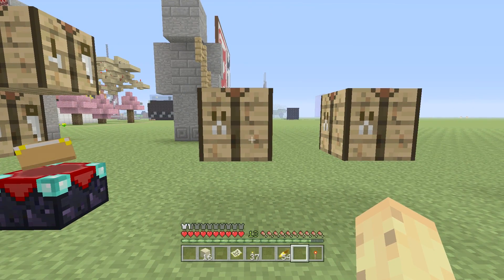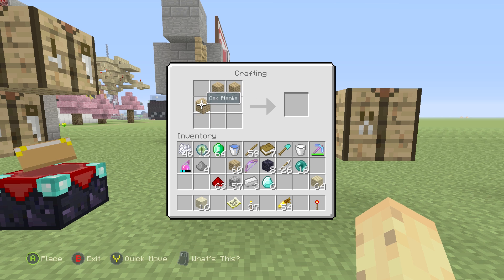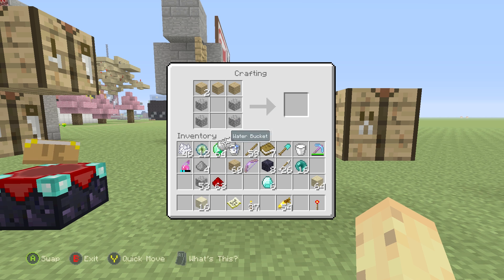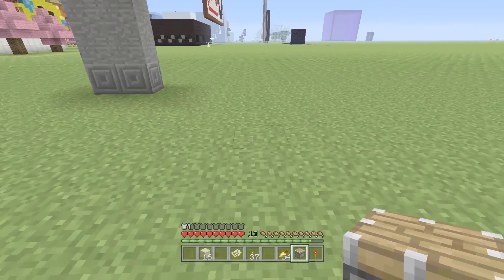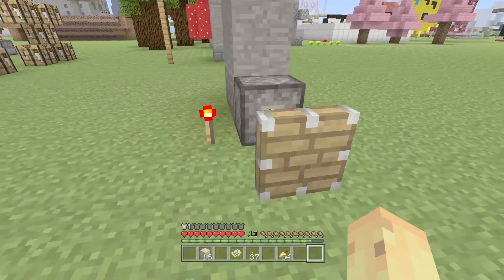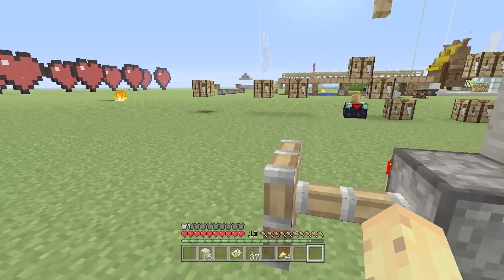Maybe the piston is one you struggle with — it's one of the hardest recipes in the game because it's a nine-item recipe using all nine slots and five different items. You have to actually picture the piston: it has a wooden head, so wood goes at the top; stone sides, so mostly cobblestone; iron for the shaft; and redstone because it has to be activated. So basically, wood at the top, stone on the sides, iron for the arm, and redstone at the bottom. That gives us our piston. To place it sideways and think of how it looks when activated really helps.